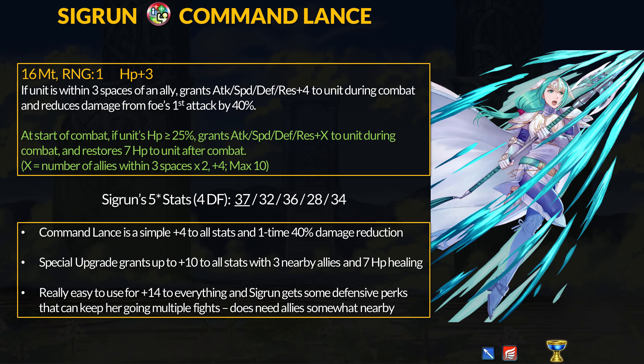With the 3-space ally requirement, you do need some teammates nearby so Sigrun can't go super solo. With a relatively balanced stat spread, Sigrun is free to spec into any of the 4 stats as you desire. With plus 14 defense and res and 40% DR, Sigrun can definitely take a hit or two. Her speed will also be pretty decent if you want to play around with that.